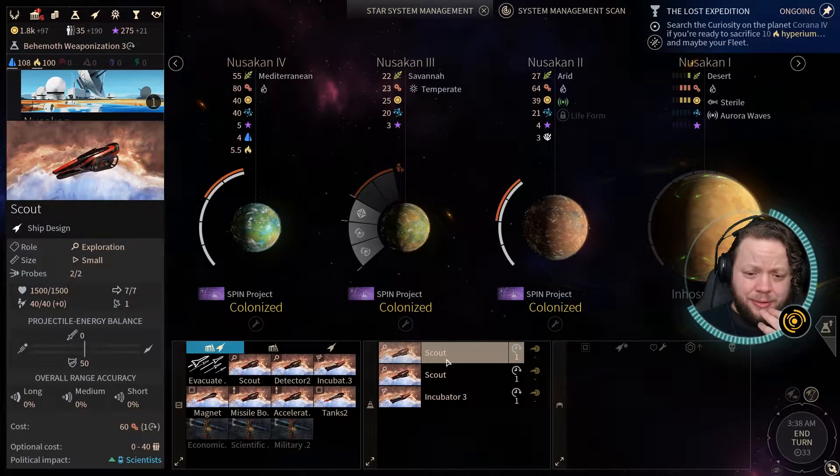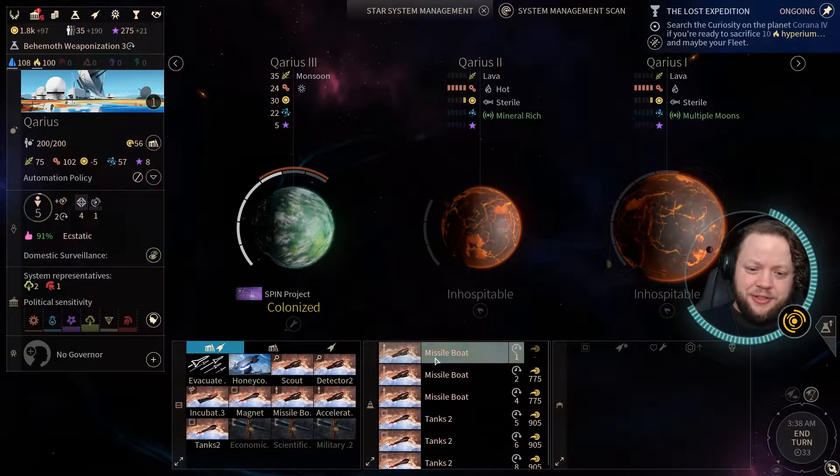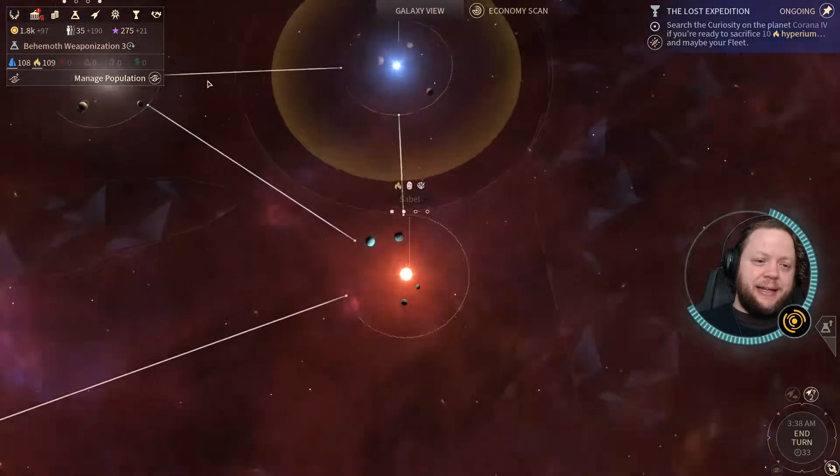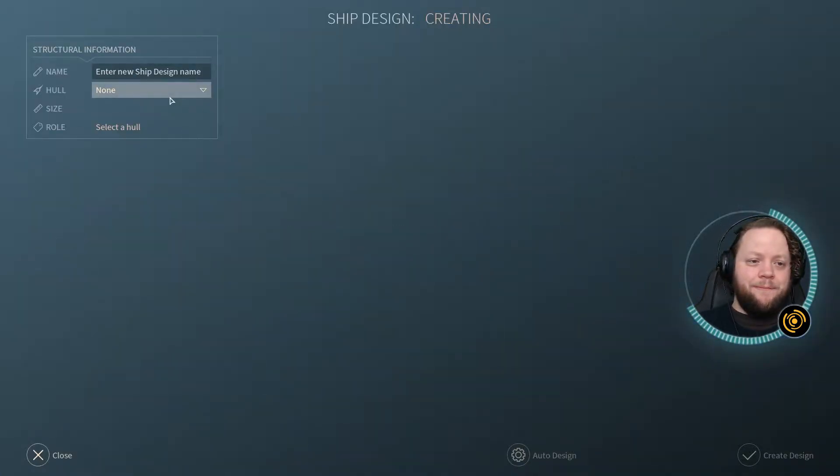Nusakan is building scouts in an incubator, that's fine. Karius, I don't need you to make missile boats — I take it back, get rid of that. Here's what we do need, guys: we need invasion ships. Big, powerful, strong invasion ships.